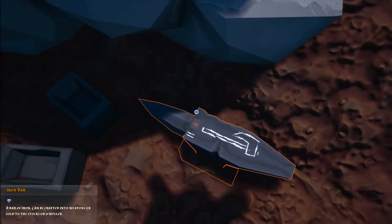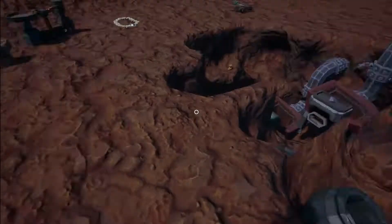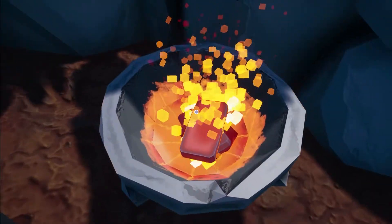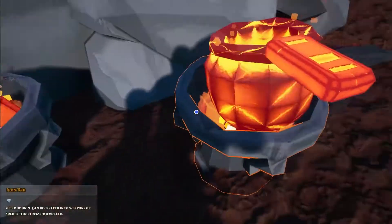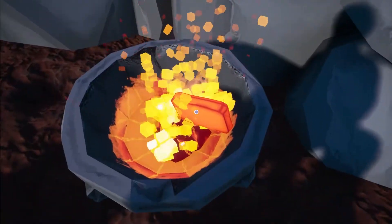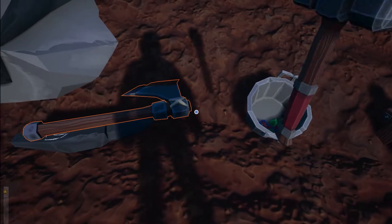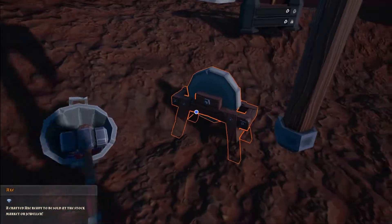Let's whack these both on the furnace first, get them nice and glowing red, and then we'll craft our axe. We haven't got any more iron lying around, otherwise I could craft a sword, but we'll craft an axe nonetheless. Get these nice and hot and red first. Our iron bars are glowing nice and red now, so we should be able to craft these into an axe. We'll just pop them on the anvil, highlight the axe, and away we go. Lovely looking axe! Pause the video and drop your comments below — how much do you think the axe is going to be worth?